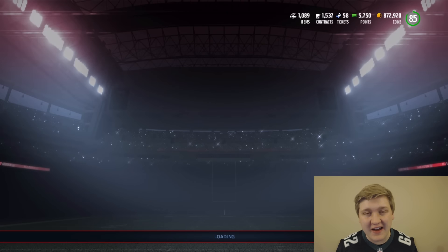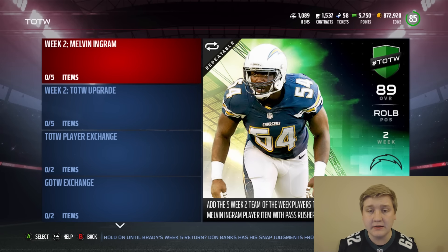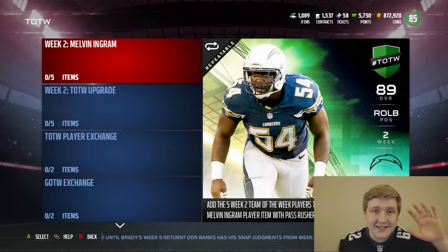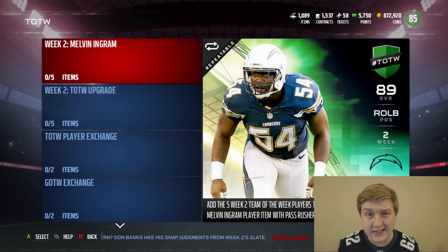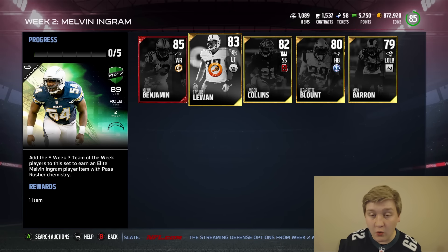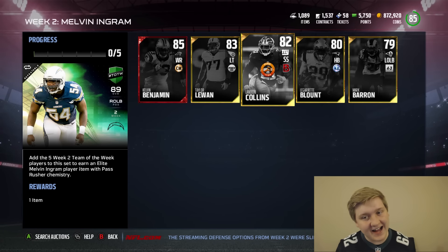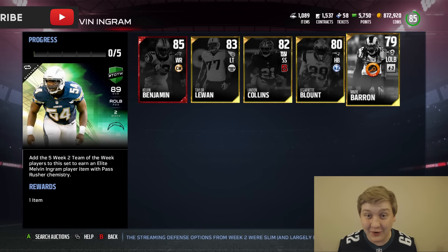We got the new Team of the Week cards available in Ultimate Team right now. It looks like Melvin Ingram — people always say I say it wrong, I don't care. He should be a nice outside linebacker. We've got Kelvin Benjamin, Taylor LeJuan, Landon Collins, LeGarrette Blunt, and Mark Barron. I really like all of these cards.